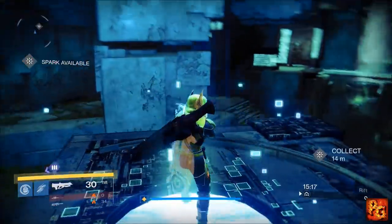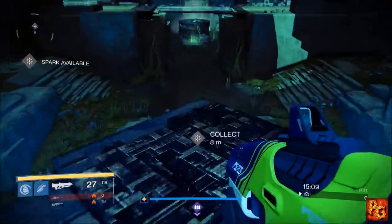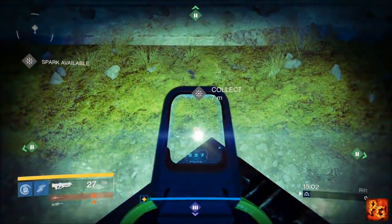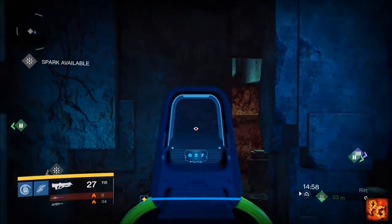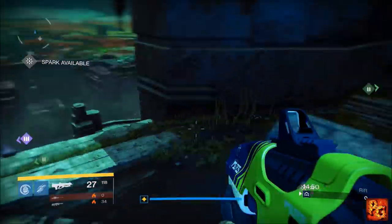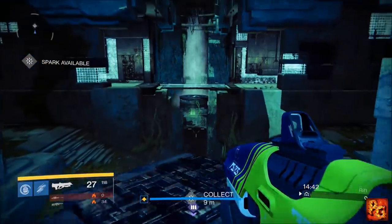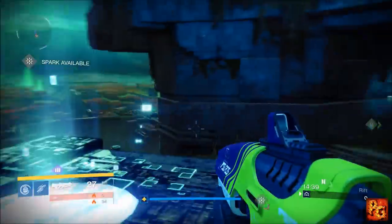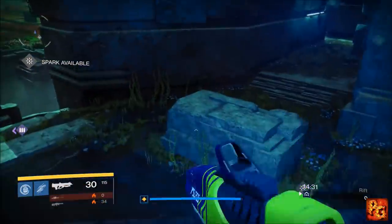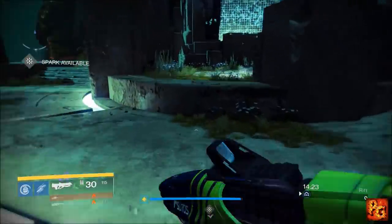I'm in a private match right now — you can see the game mode is Rift. There's the spark right down there, and right over here we have heavy. On this particular map, Pantheon, the spark spawns right where B flag is. The rift deposit on this side is where C flag is, and the rift on the other side is where A flag is. You have bottom heavy down there and waterfall heavy up there. You have special right there, right there, and right there, as well as two more special boxes in the actual spawns. Little things like this are going to help you tremendously.